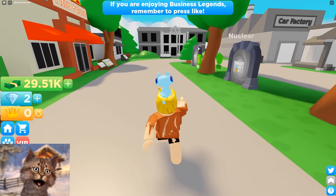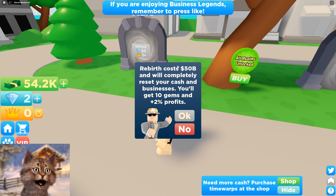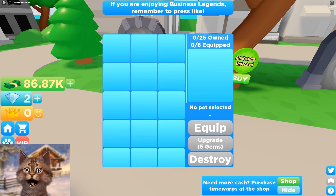All right, I need to get — whoa, we can go to other worlds! So if I get six crowns and 20 diamonds... How do I get a crown? So rebirthing costs 50 billion and you'll reset your cash, get 10 diamonds and 2% profit. I don't really want to do that.